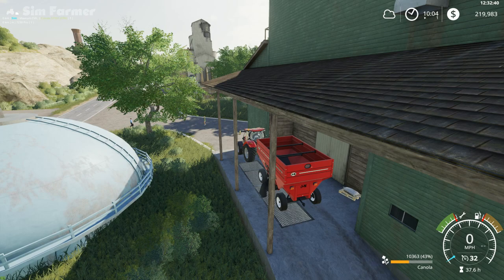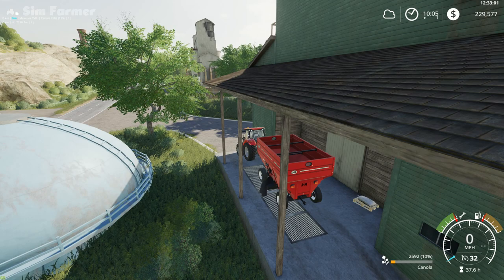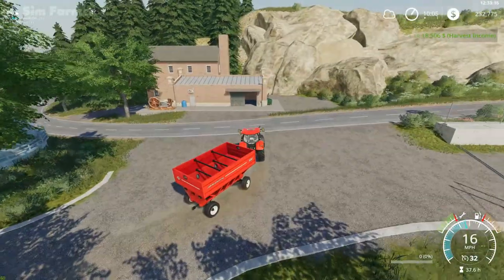These gravity wagons are quite slow to unload — it's one of the downsides to them. Once we start getting more fields and bigger yields we can get another one so we can transport twice as much in one trip. That's $18,506, which isn't too bad for that small field considering it wasn't fully fertilized either.